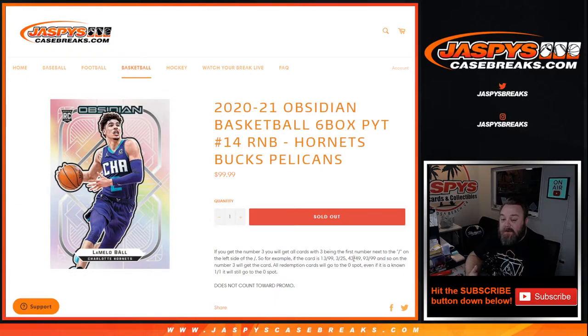All redemption cards go to the 0 spot — even known 1 of 1 redemptions go to the 0 spot. And then any non-numbered cards for these teams will be randomized to the group at the end, so one person will get all non-numbered cards for these three teams as well.